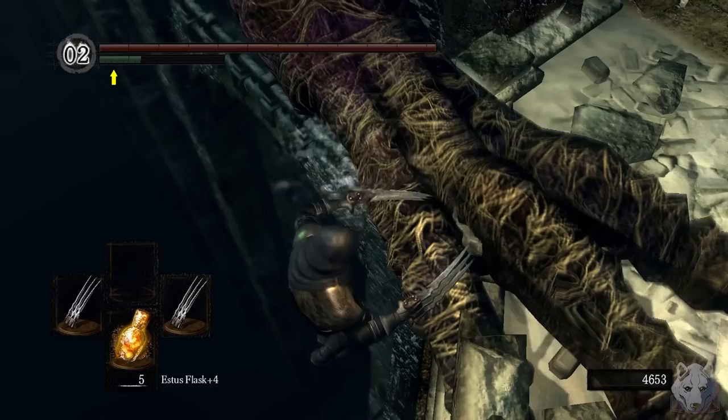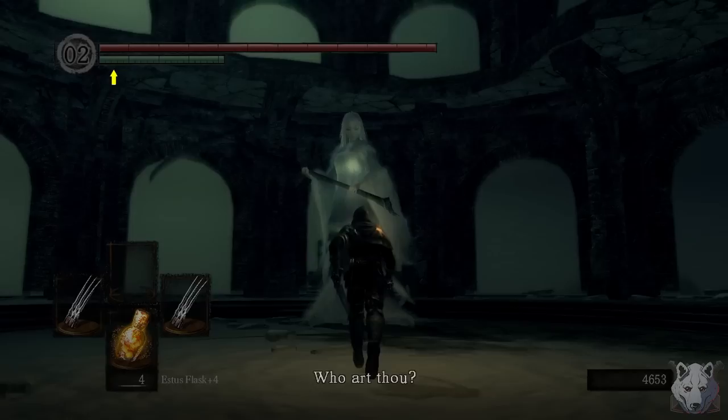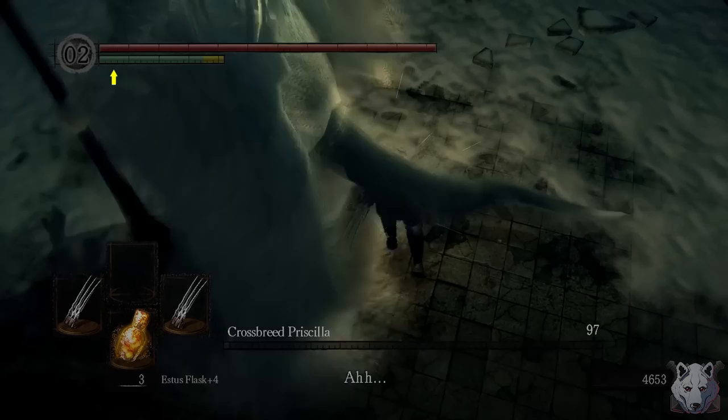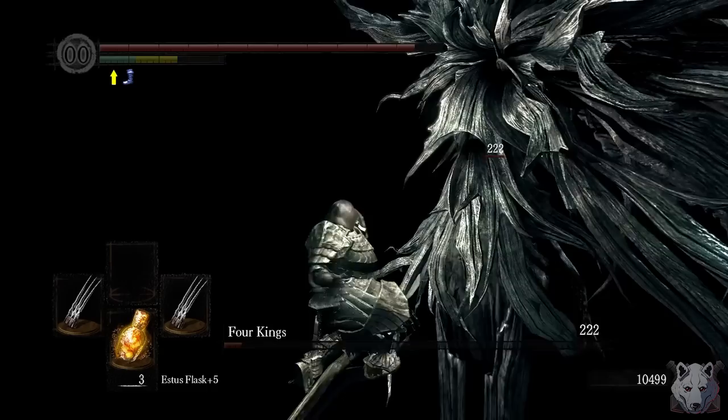Up next, the Painted World of Ariamis. Like always, we jump the fence, run past the goopy boys, get Darksword, jumping fist the butt, then enter the chambers of the true queen: Priscilla. If there was one dragon crossbreed outcast in this game I would fist... I hate to do this Priscilla, but I have to get back to the other world. Bosses need killing, you know how it is. We throw ourselves off the cliff and make our way back to New Londo.